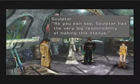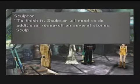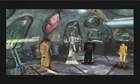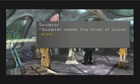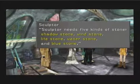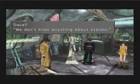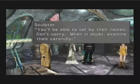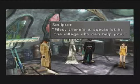As you can see, the sculptor has the big responsibility of making this statue. To finish it, the sculptor will need to do additional research on several stones and would like you to get them. Sculptor needs five kinds of stone: shadow stone, wind stone, life stone, water stone, and blue stone. You'll be able to tell by their names. Don't worry - when in doubt, examine them carefully. Also there is a specialist in the village who can help you.